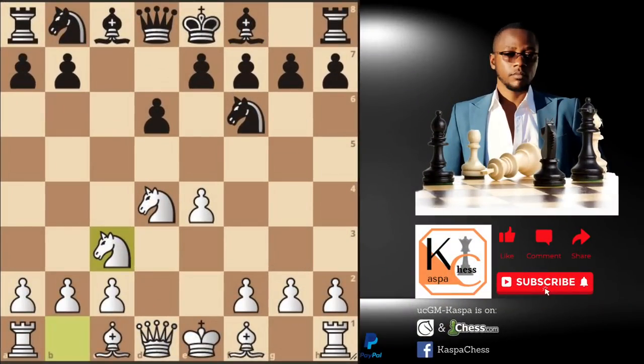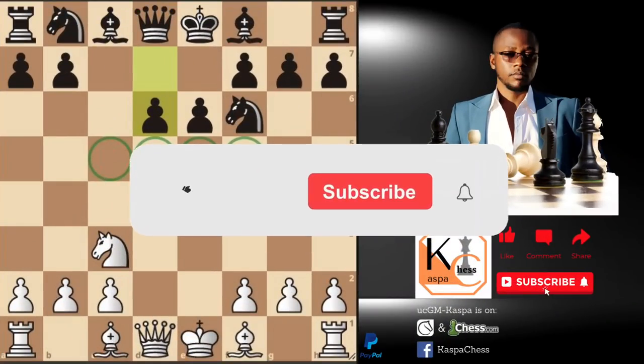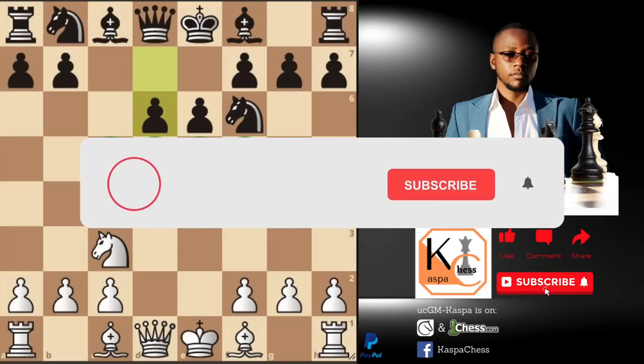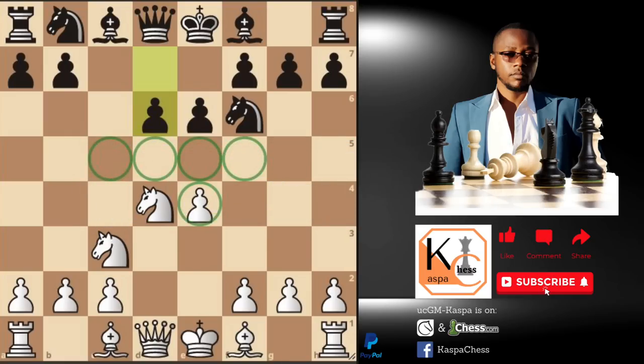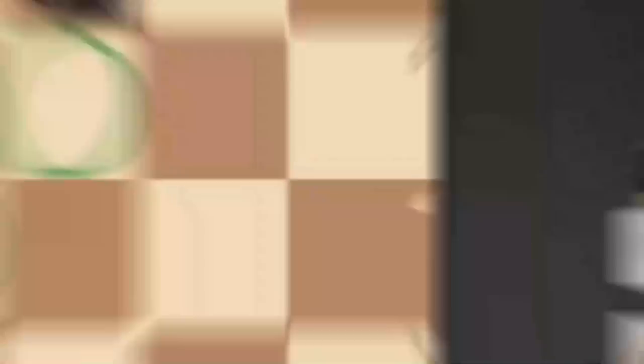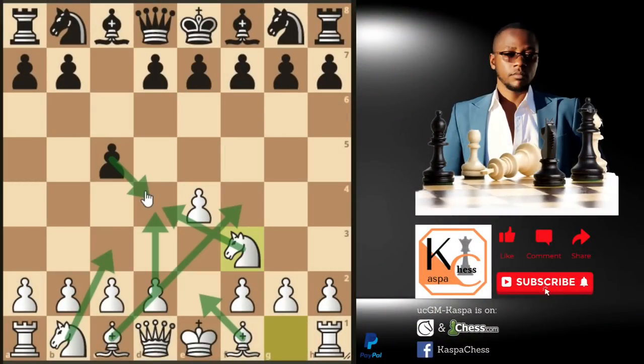We're talking of the Najdorf variation, the Dragon variation, the Classical variation, the Scheveningen variation. There are also other variations such as the Accelerated Dragon, Kalashnikov variation, Taimanov variation, Kan Sicilian, Four Knights variation, Pin variation, Mauzer variation, Rosolimo attack, Alapin variation. They're just so overwhelming and so confusing.